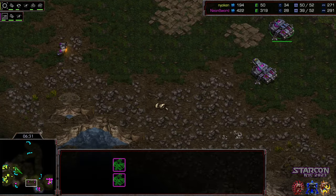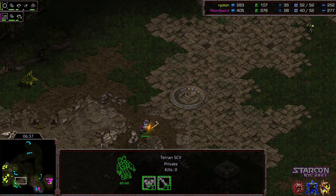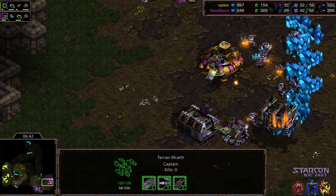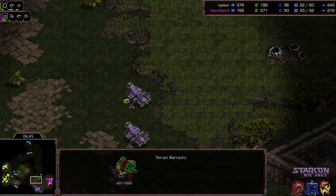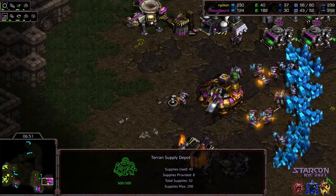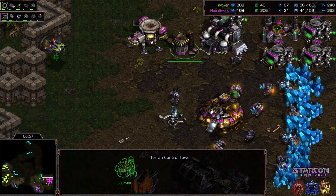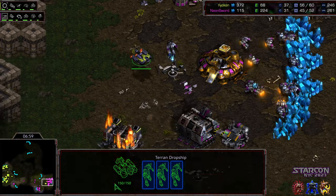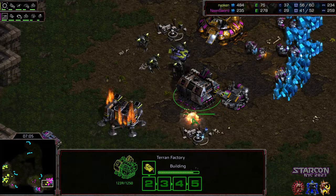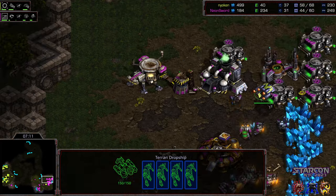It looks like the barracks is going to spot that initial Wraith making its way out. Neon Sword actually moving very, very early with those initial siege tanks. The Goliath scooping up, an SCV might be able to move out and spot. Nyokun currently leaving no defense on his front. The Wraith is preoccupied by this barracks — I don't think Neon Sword is going to expect Goliath drops on top of anything right this second, so it could be very easily caught off guard. He doesn't have cloaking — now researching cloaking with that Wraith. But is he going to be in time? Dropping the barracks, killing some additional SCVs, and completely catching Neon Sword off guard.